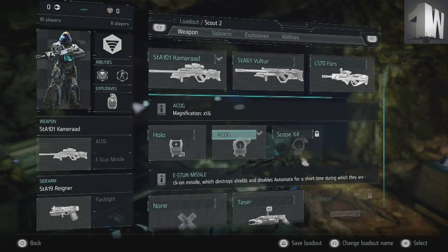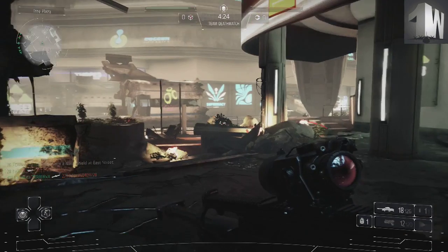Welcome Soldiers, this is Winch here. Another weapon analysis in Killzone — the STA-101.